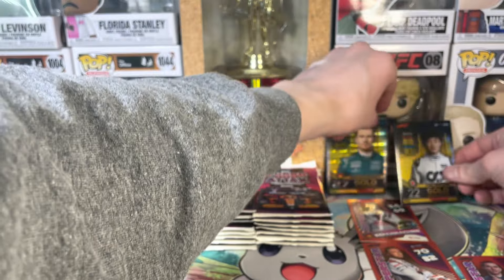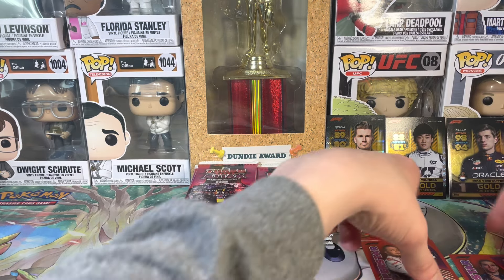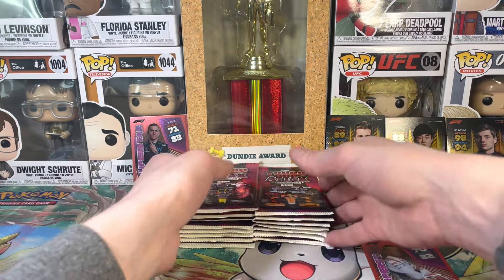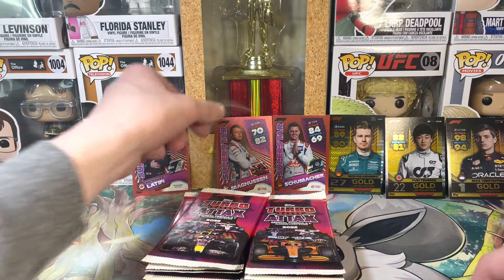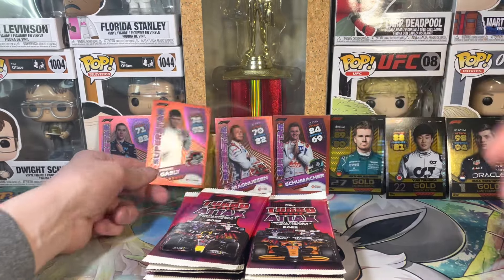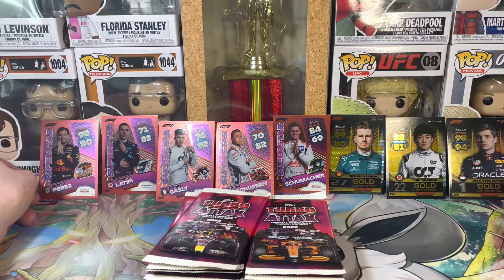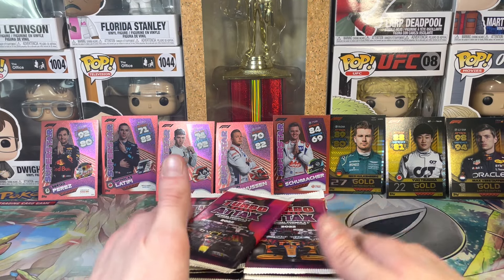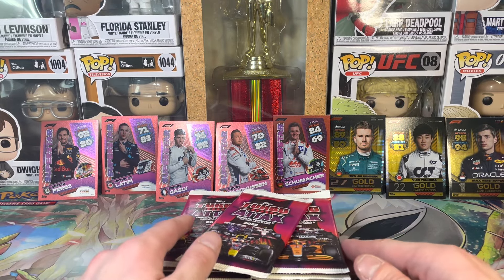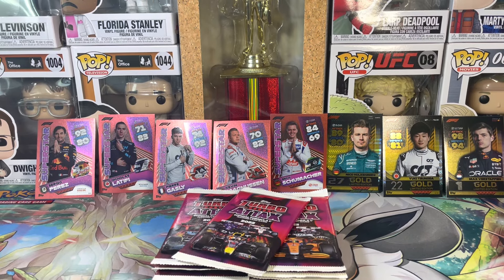Let me put them up here against the back wall so you guys can see them. Let's start with Goatifi over there, put the Haas drivers here in the middle, Gasly on his own - he's missing his Yuki even though Yuki's all the way to the right. Perfect, look at that driver lineup. Let's jump into it - 16 card packets inside.